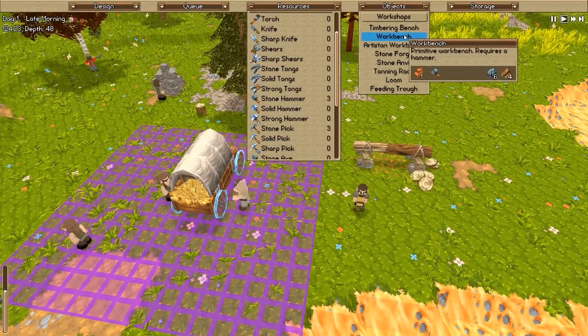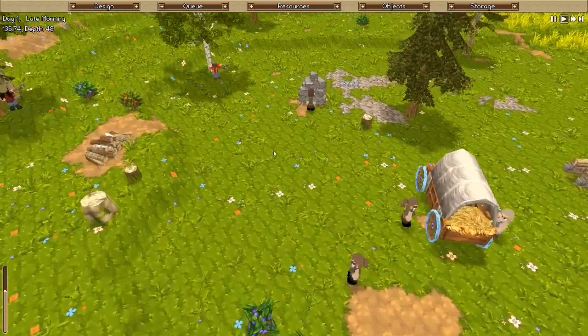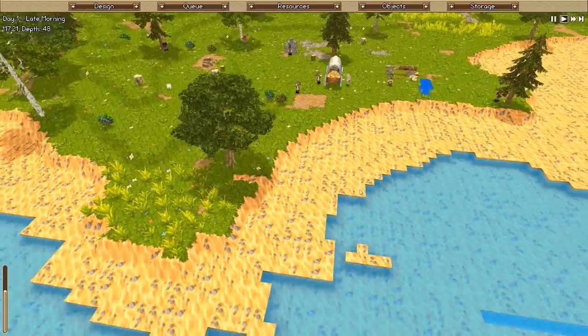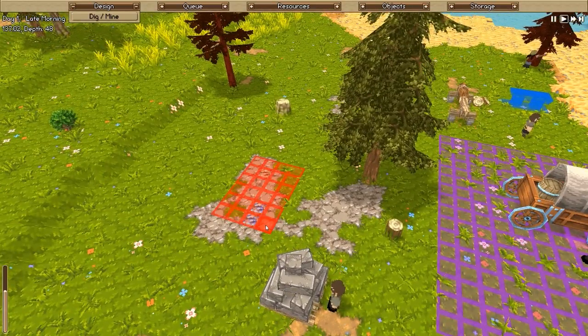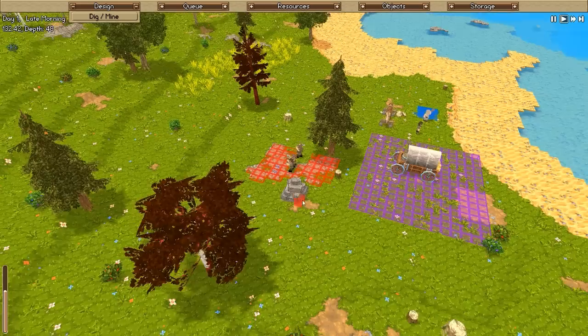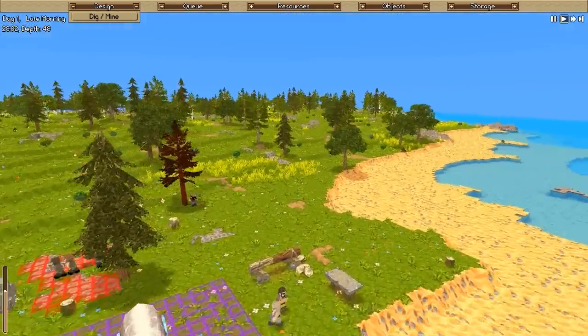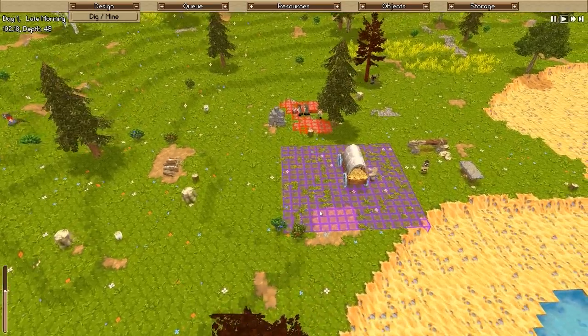How do you rotate things in Timber and Stone? It's not R, not middle click — oh, it's space, okay! Let's place the workbench around here. We can upgrade this further if we want. Nobody is currently mining, so let's get them busy — mine this entire stone area please, that should come in handy. I can switch camera to full control but that will lower frame rate, so let's keep the fixed RTS camera.